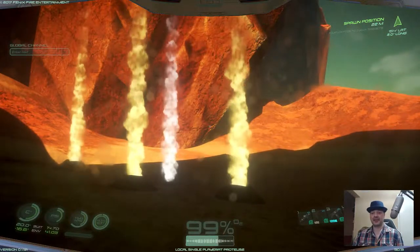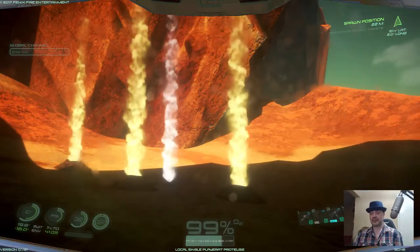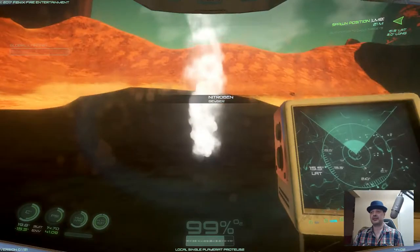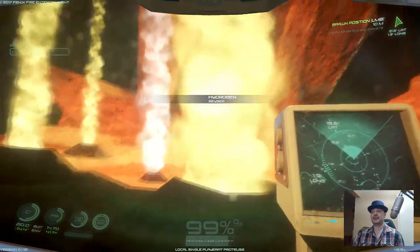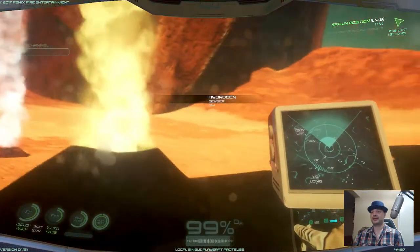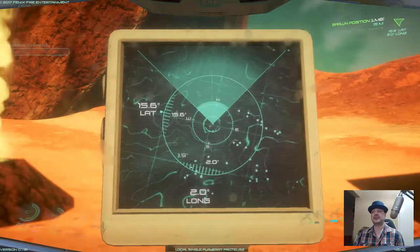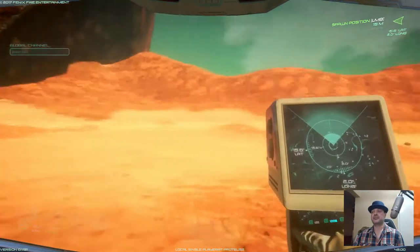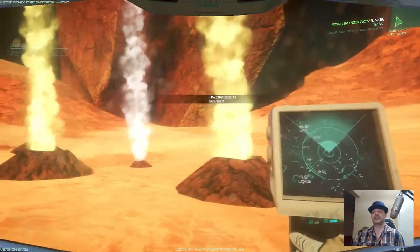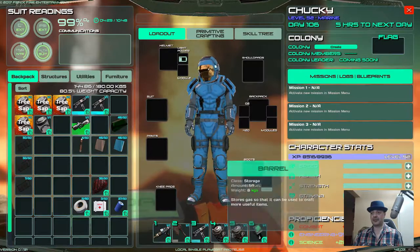For the location of hydrogen and nitrogen, bring that up and we can see the white one is nitrogen and the yellow one is hydrogen. The actual coordinates are 15.6 latitude and 2.0 longitude. To gather them, you need to equip barrels, which I have done in slots four and five.